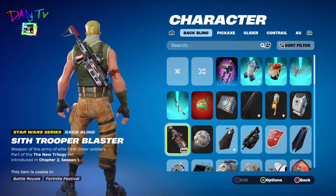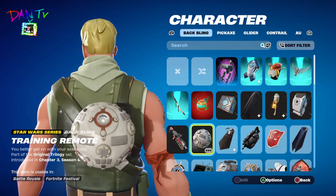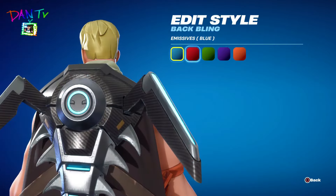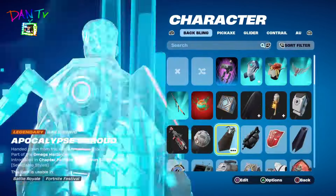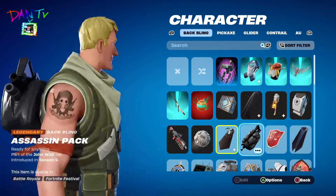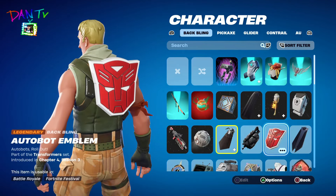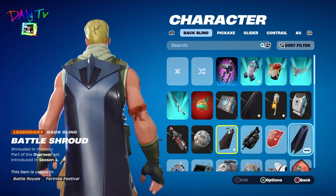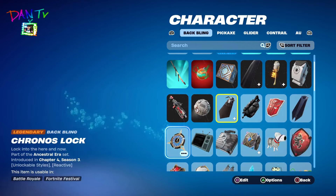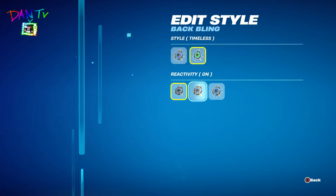The Dan-TV back bling — Six Trooper Blaster. Look at that. We have the training drone. We have the Omega Lock back bling — it's a torn orange. We have the Assassin Pack — pretty sure this is called the John Wick back bling. Or the Optimus Prime symbol. We have Omen's cape — this is the cape from the Omen skin. We have the Aera back bling with all of the different styles.